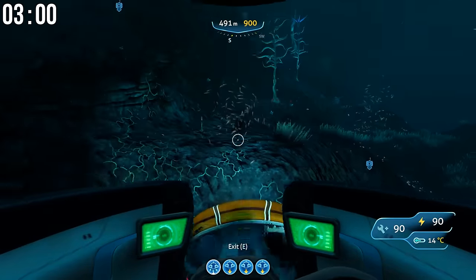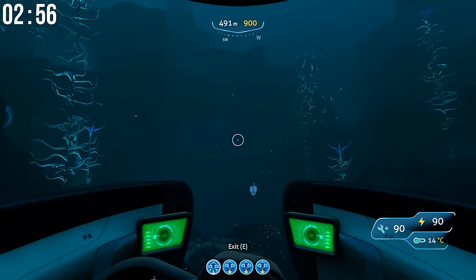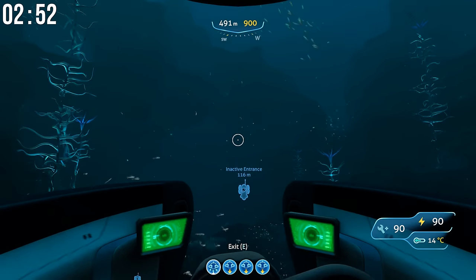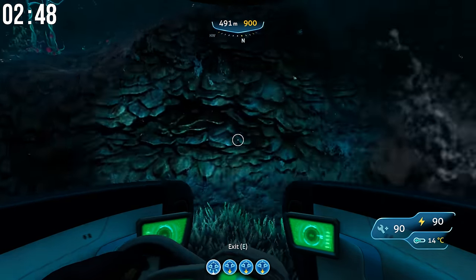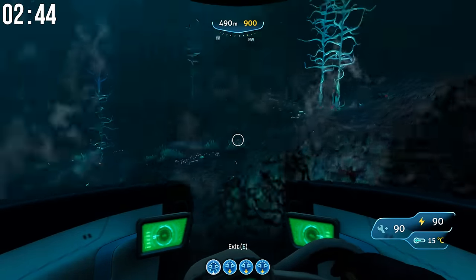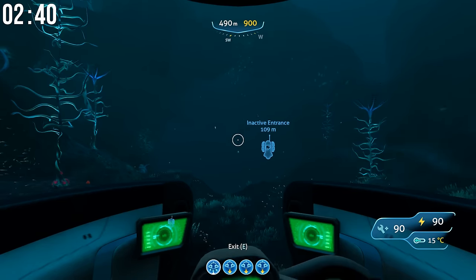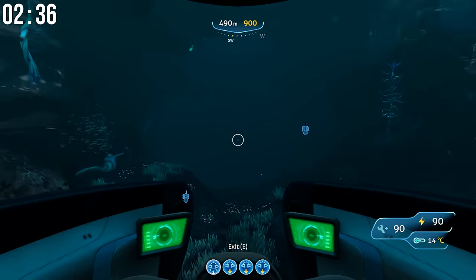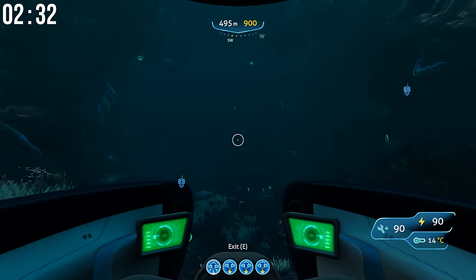Here is Life Pod 2, and you're directly over top of it. All you want to do is position yourself until you see this giant cave entrance right there — I'm tracing it out here. If you just set your sea moth on top and spin around in a circle, you can't miss it. That giant cave entrance is how you get to the Lost River and the Inactive Lava Zone.